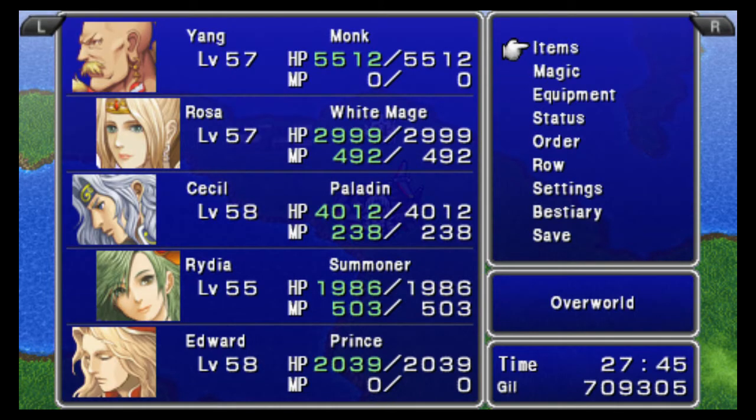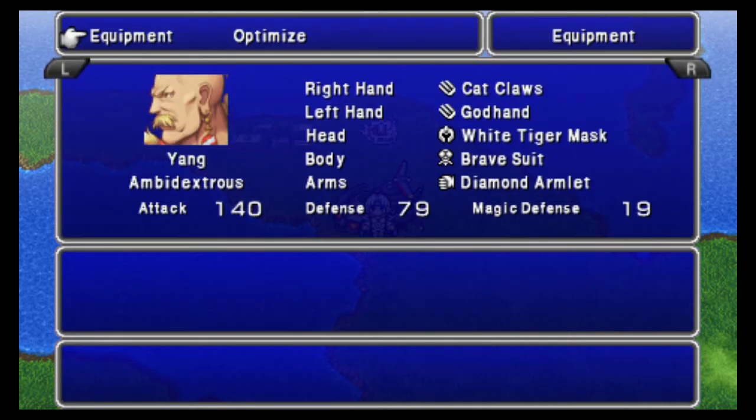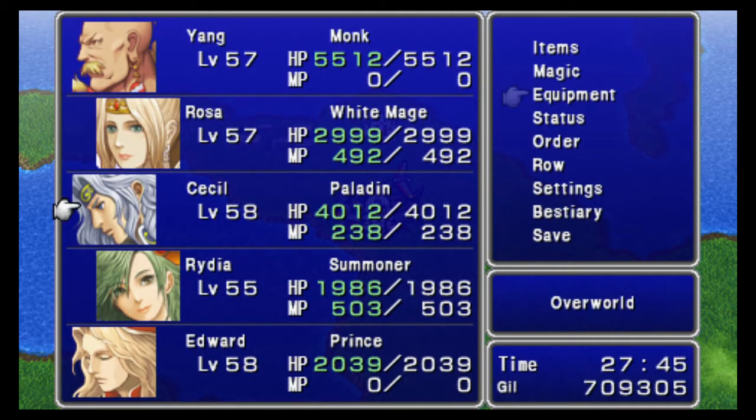This is the party I'll be using for going to the final dungeon again. I've got Yang and Edward in to replace Edge and Kane, because they're just better for the normal enemies anyway.